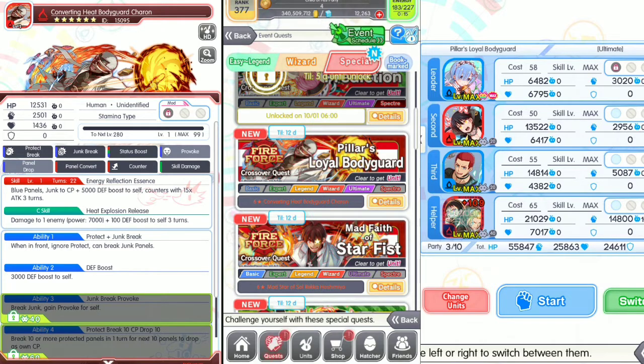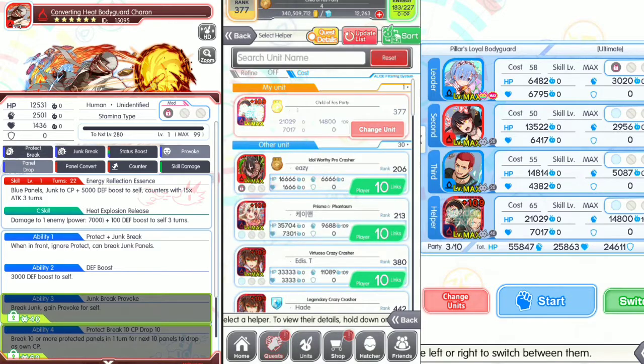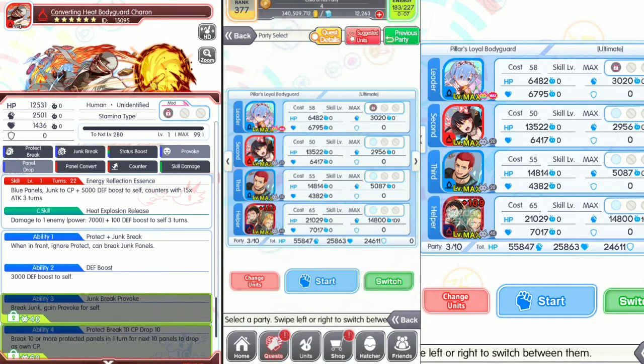This is a Fire Force crossover event. We're going to go for Ultimate Quest. Energy cost is 30. Units recommended are units with Junk Breaker abilities, and we have Fire Force Company 8.